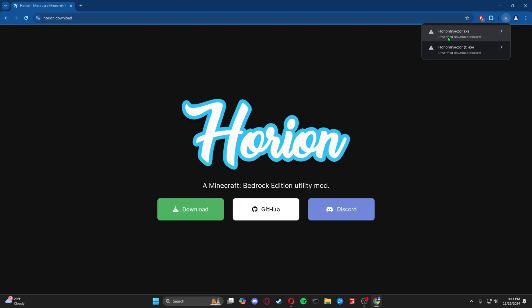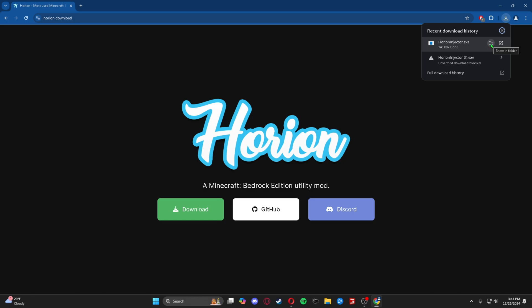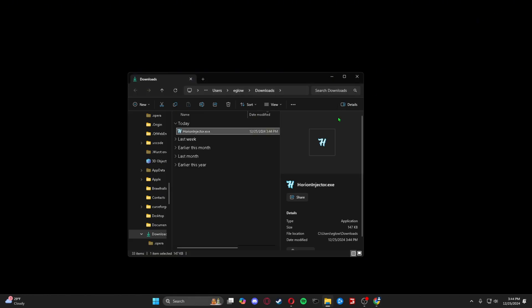It might say unverified download block, but I assure you it's completely safe. Once it's downloaded, you can press the little folder icon or just open up your downloads, and it will show you the Orion injector.